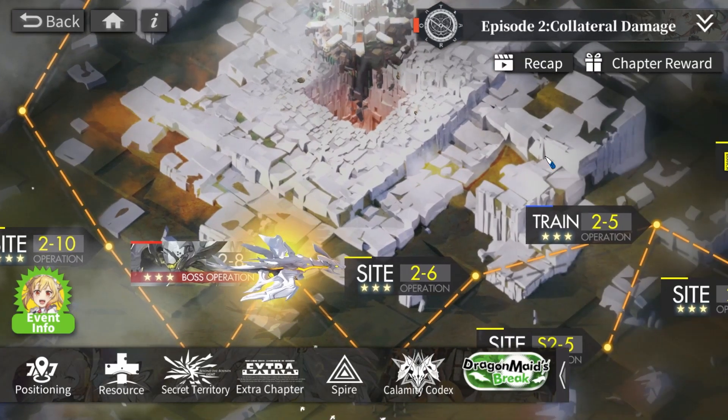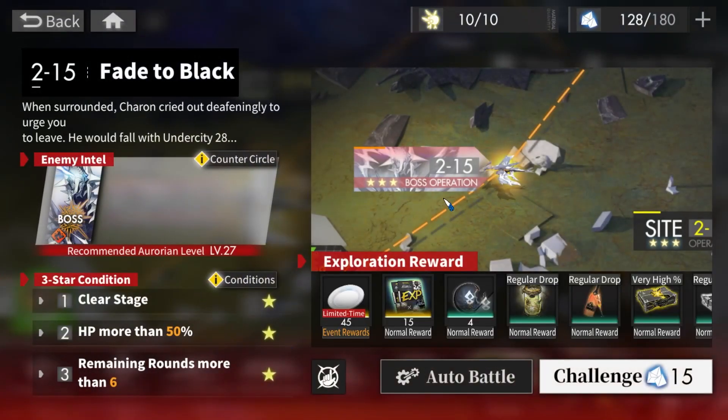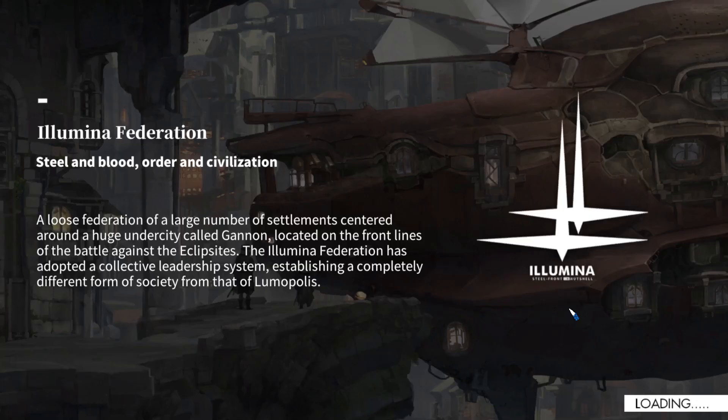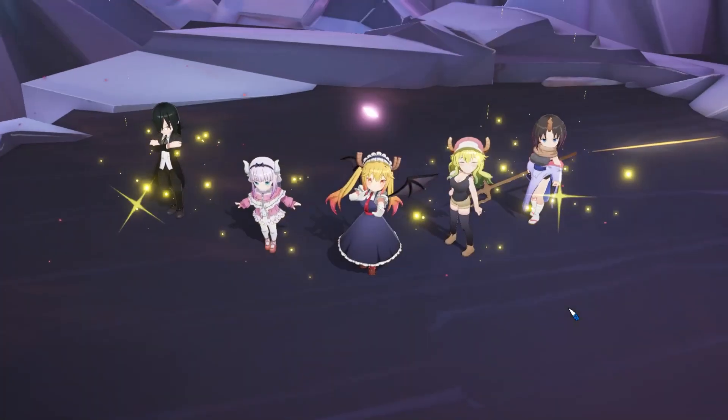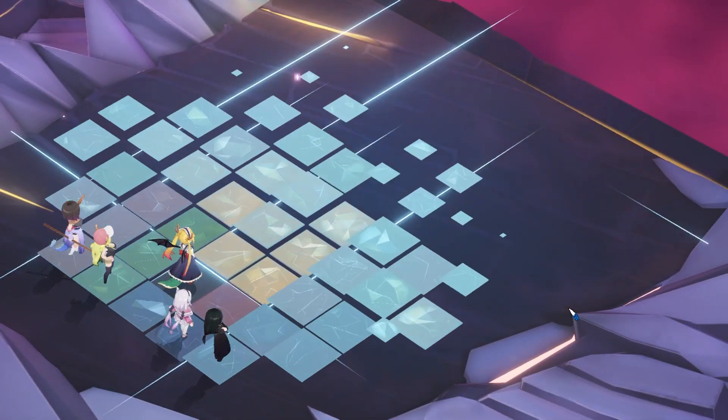The next one is Norzard again at level 27. All units are level 27. We fight Norzard again — don't ask me why, that's how the story goes. This is the second Norzard. I don't even remember if this Norzard has different abilities or if it's just the same again.